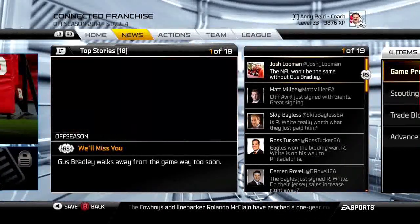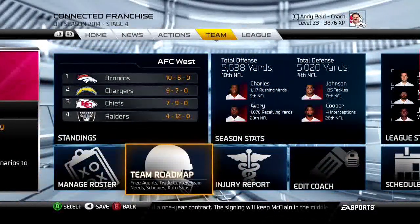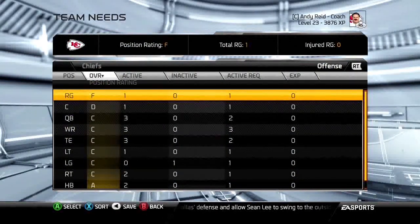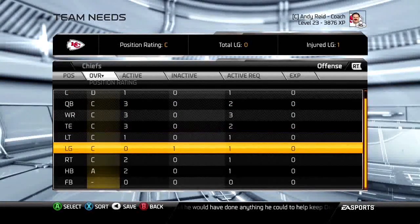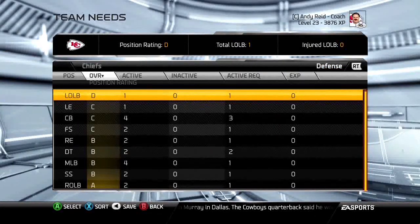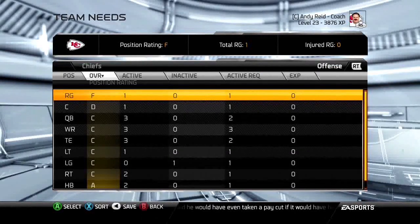You definitely want to wait until this point in the offseason because you might be signing free agents. If you come into team needs, the overalls are pretty bad on offense — the team didn't re-sign players. Looking at team needs, C's and D's tell you what positions need help. If you see a D-rated player, you'll want to replace them — center, right guard, left outside linebacker are all good first-round targets.